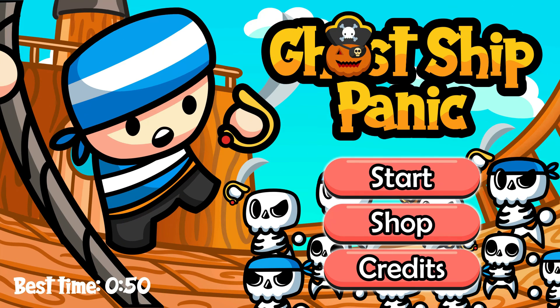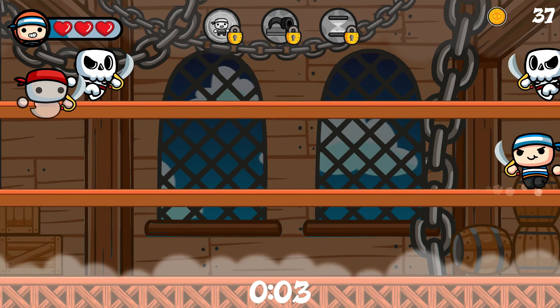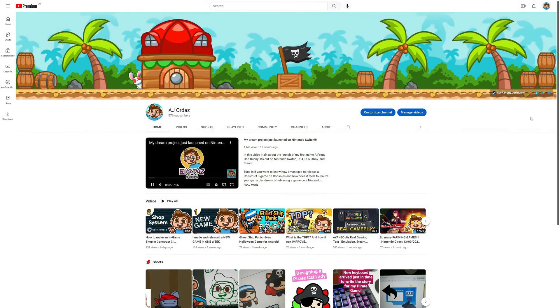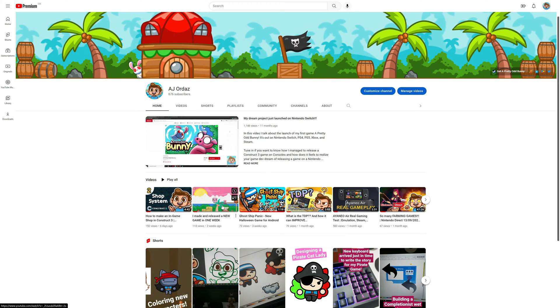Hey everybody! For the third and final video about my game Ghost Ship Panic, I want to tell you how I manage the difficulty curve in the game. If you watched the previous videos, we already talked about how to make a title screen and how to make an in-game shop. If you haven't watched those, I will leave the link in the description.